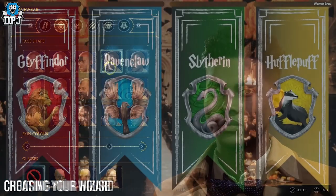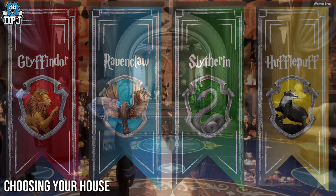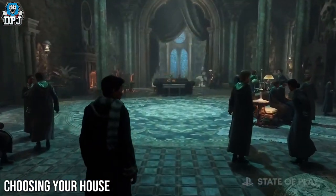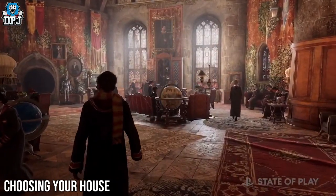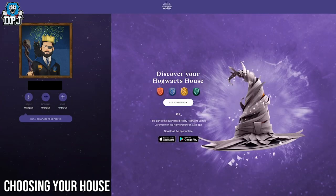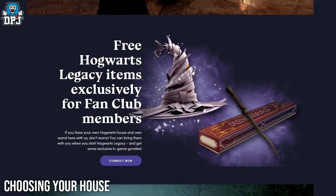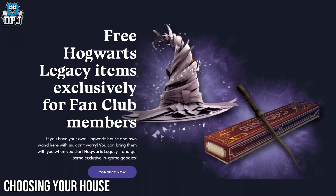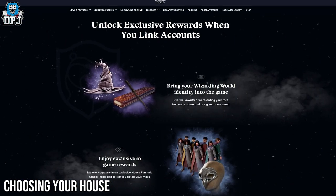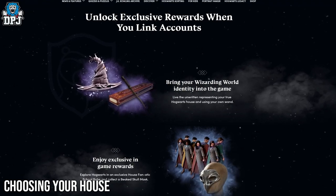Like the books and movies, players will get to pick their house in game — either Gryffindor, Slytherin, Hufflepuff, or Ravenclaw. The house you choose determines your relevant common room as well as sets a unique path of gameplay. If you head over to the Wizarding World website and create an account, you can go through a test-like feature where your house is chosen for you by the sorting hat. The same thing can be done for a wand as well as a Patronus. If you then create a Warner Brothers account and link it to your Wizarding World account, the wand, the house, and the Patronus transfer over into the game.